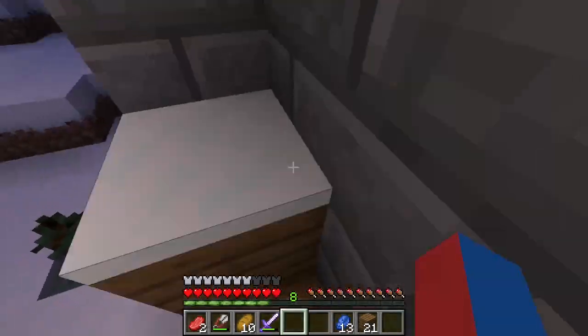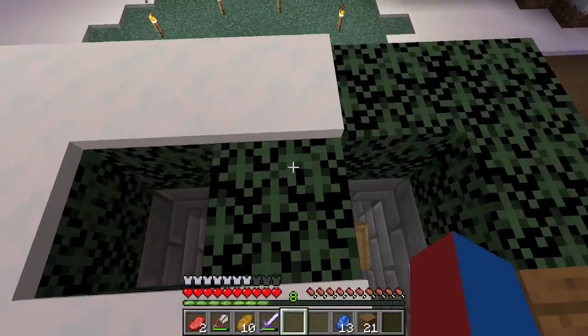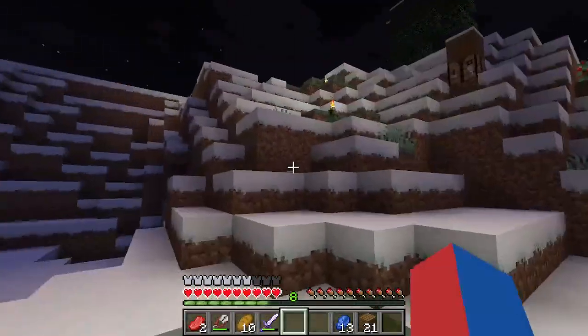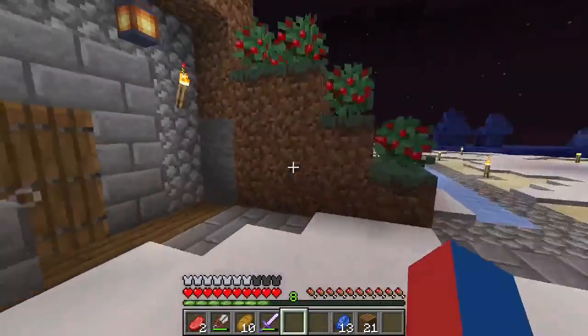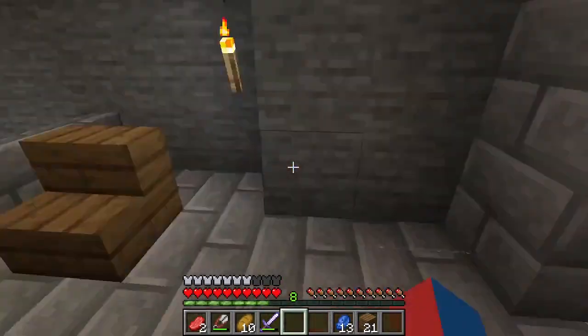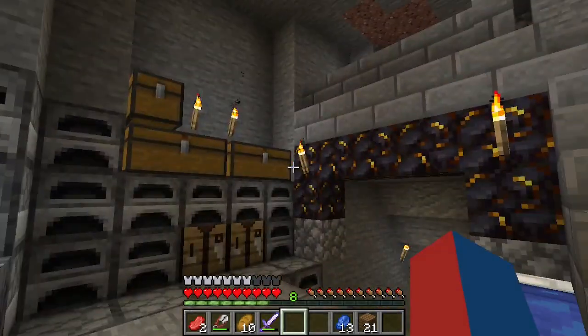Minecraft, build a raft, ain't gonna float because we got no boat. Says the villager — what do we need? We need emeralds. We need emeralds to advance our trades, and so we're going to go on an adventure. We're going to find emeralds, we're going to find places to explore.